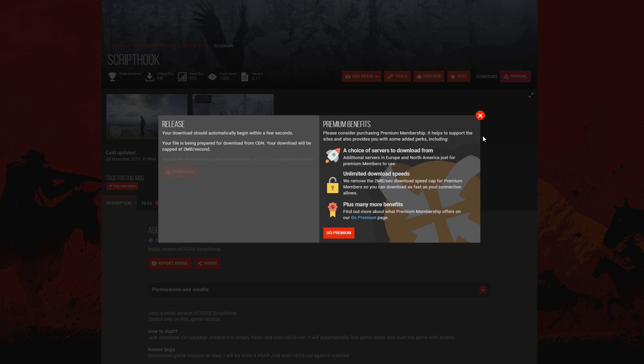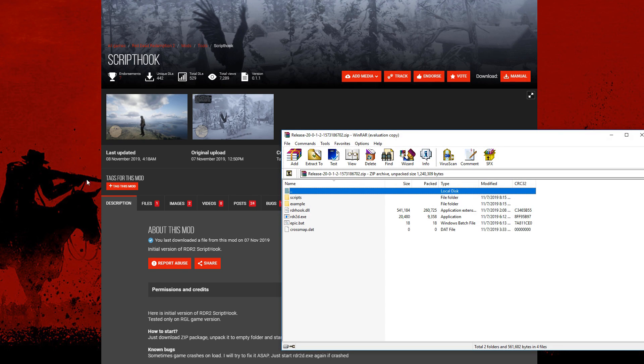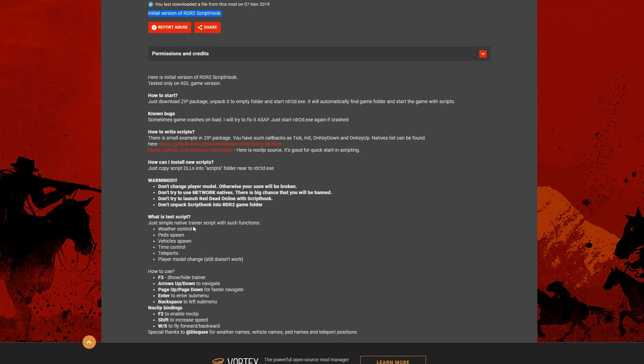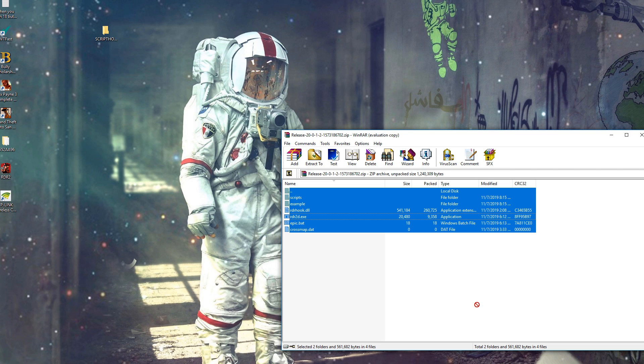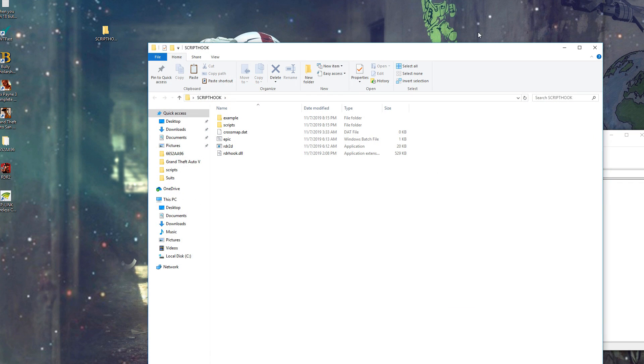I do see they updated it recently. This one comes with the trainer. So for the scripted mod, it is simple to install. It does say right here: do not unpack scripted into the Red Dead 2 folder. All you have to do is create a new folder on your desktop, drag the files from the scripted folder into that desktop folder. We have successfully installed that.